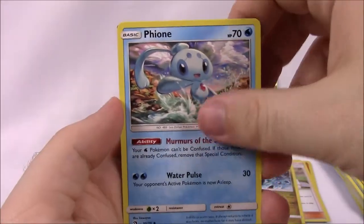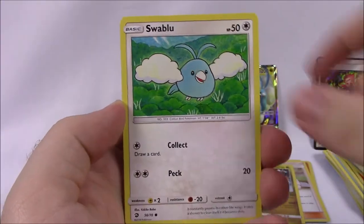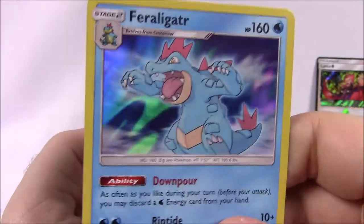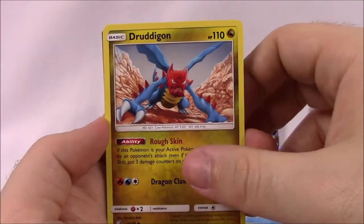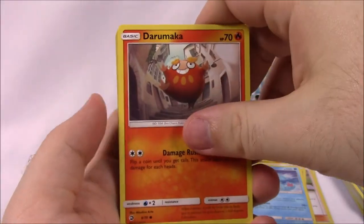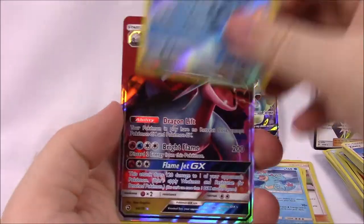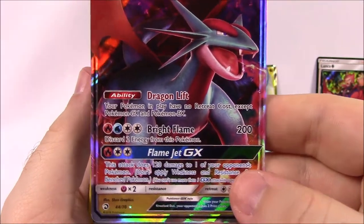Next pack: Jangmo-o, Magikarp, Corsola, Swablu, Pheobe, reverse holo Swablu again, and a Feraligatr as a rare — that is pretty cool. I really like these artworks, especially on the older Pokemon. Then Steel Energy, Druddigon — I always struggle to say that name — Charmeleon, Xena trainer, and the code. One more pack after this: Swablu, Darumaka, Horsea, Pheobe, Wishiwashi, Quagsire reverse holo, and we got a Salamence GX! That is pretty cool — 250 HP, Dragon Lift, Bright Flame, and Flame Jet as the GX move. That looks pretty dang cool.